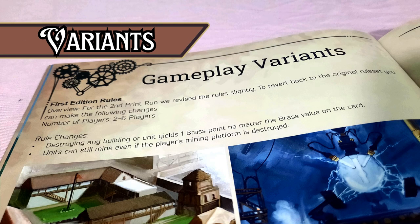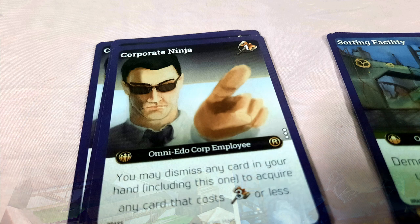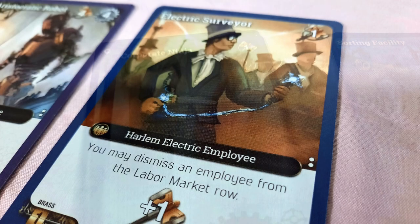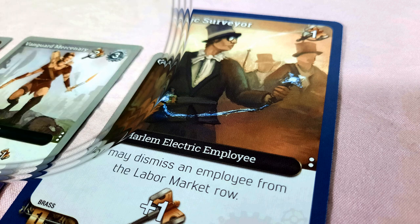Brass Empire features a number of nifty variants to help you squeeze enjoyment from the game and appeal to different types of players. First off is the solo mode. It features a super smooth automa that follows a simple and rigid action sequence, and it works very well. While it does somewhat emulate the two-player experience, it doesn't suffer from the problems I had with that player count — because the automa doesn't aim for the highest value cards, and it does go toe to toe with you by using its units.